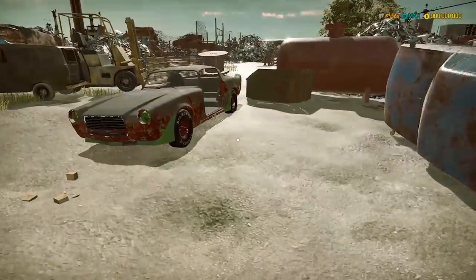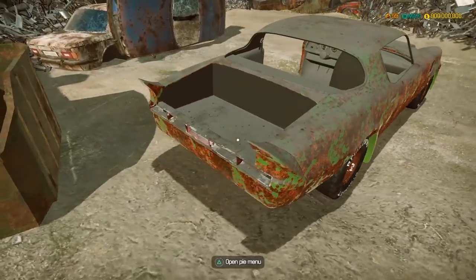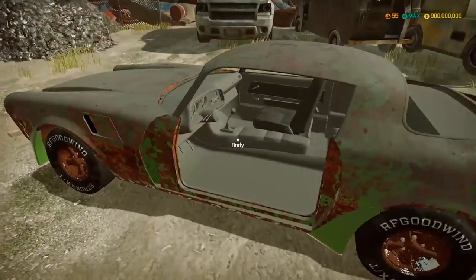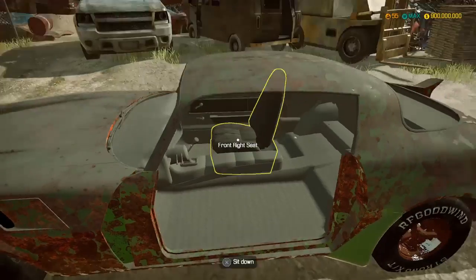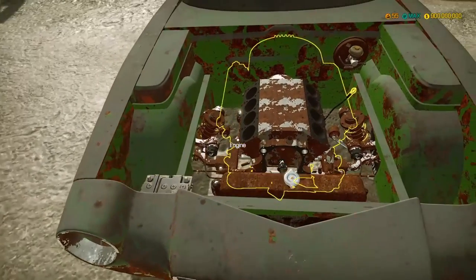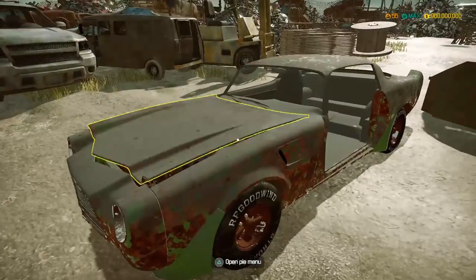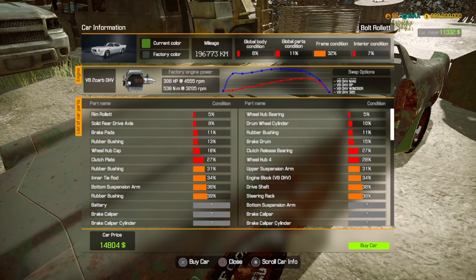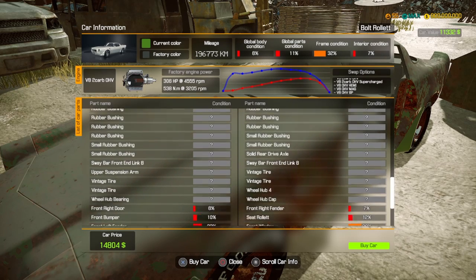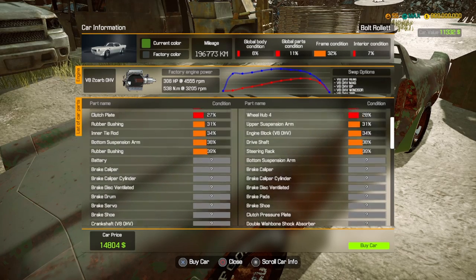Okay, this looks like a Z28 Camaro - very, very nice, I would love one of these in real life. I think this is it! No steering wheel, no back seat, no driver's seat - got a passenger seat though. It has a block at least; I hate finding a car with no block, it just makes everything harder. We're missing a lot of body parts - current color red or green, factory color black.